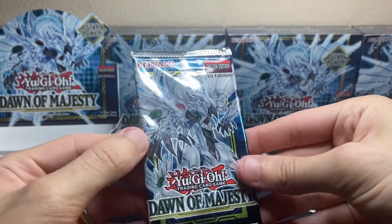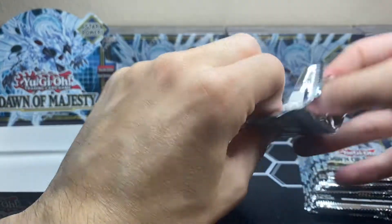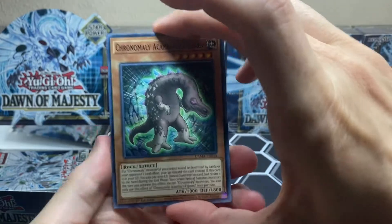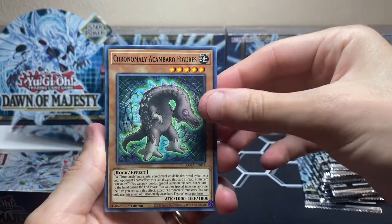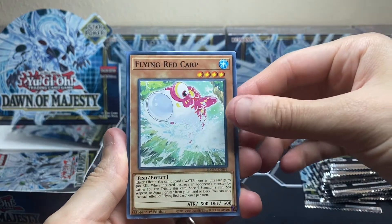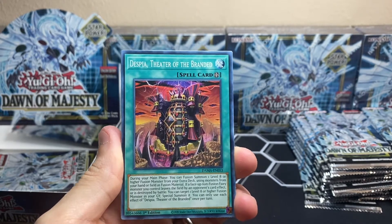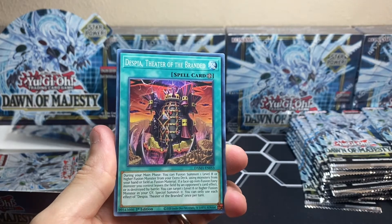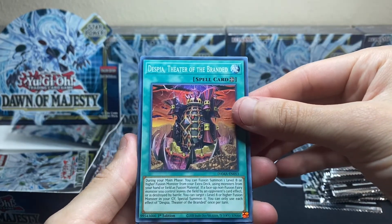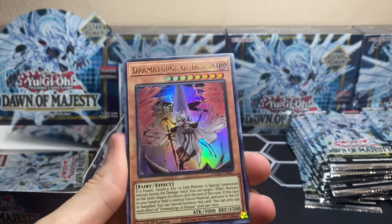The pack looks a little off-centered. Without further ado, let's get right into the opening. There's no card trick here — it's not like Pokemon, no energies or anything like that. I did some research to learn about the difference between secret rares, ultra rares, and super rares. I believe some have 'rainbow' in the name for secret rares, and ultra rares have the card name written in gold lettering. So we have — what is this? — an ultra rare already: Dramaturge of Despia!